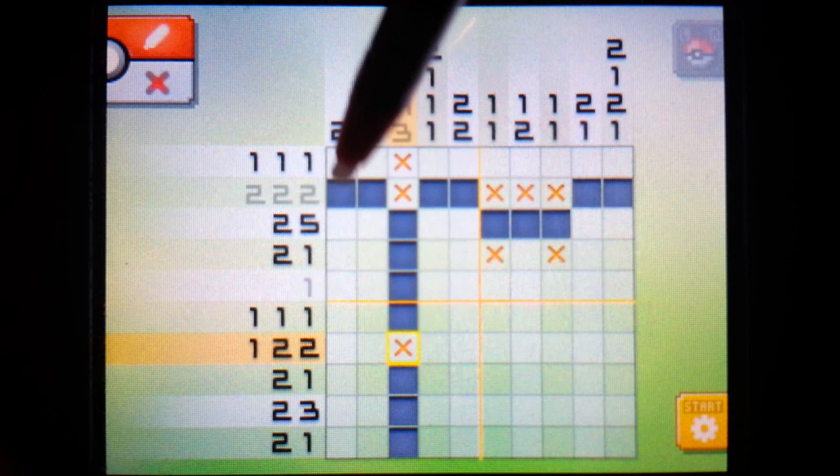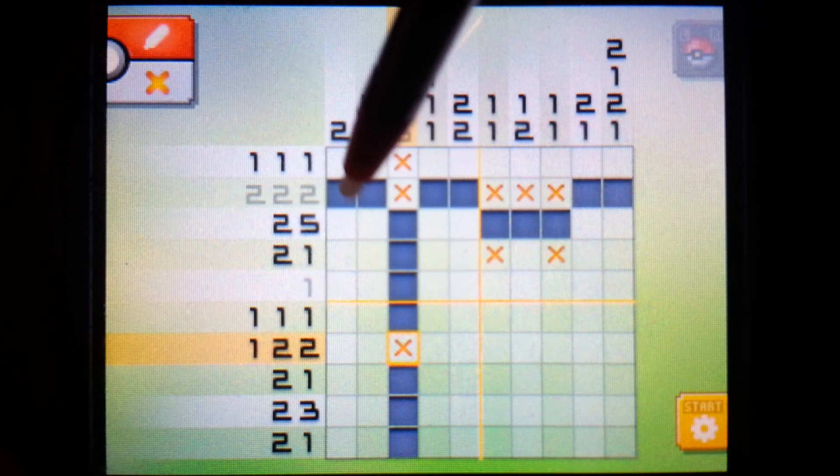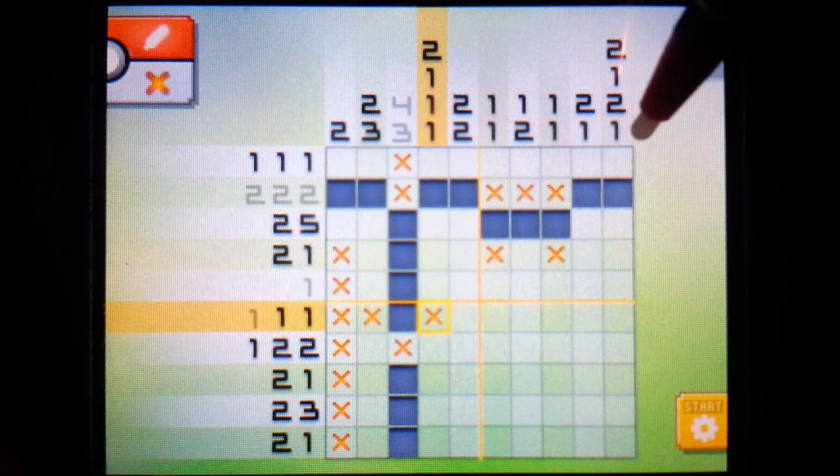This here has a single batch of two, and it has to start at the lowest point, which means it cannot go anywhere up here - these can all be X'd out. And again, we see a single pixel here. Looking at this column: two, one, two, one.